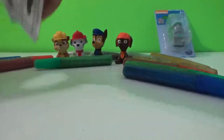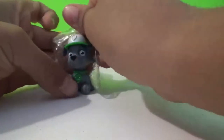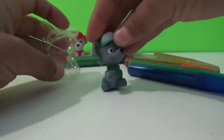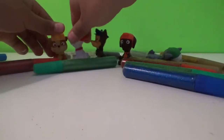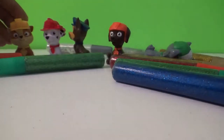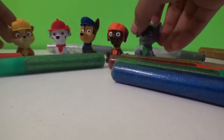Yay! Let's put him right here. We have Rocky here, guys. What color is Rocky? He is green! Yay! So let's put him here. We opened up all of our Paw Patrol. Today we are going to get them all glittery.